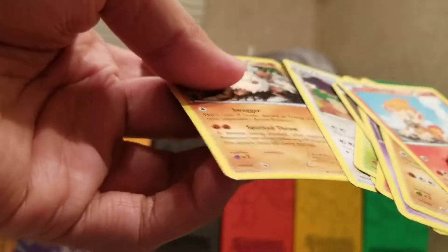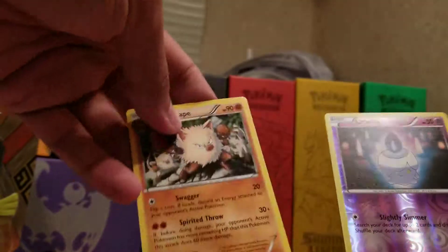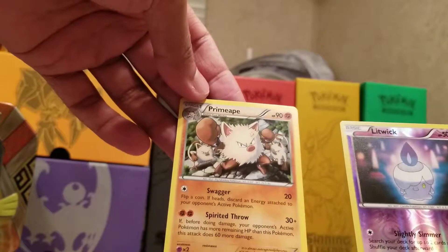I guess I did that one wrong. It looks like Primeape was our Rare. It looks like it's three from the back for the Steam Siege. Sorry about that, guys. But the reverse is Litwick and Primeape was the Rare.